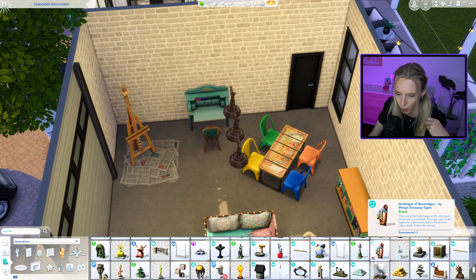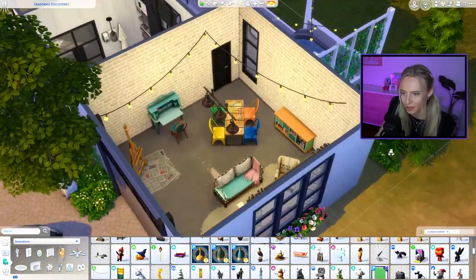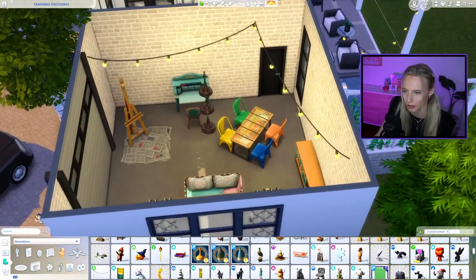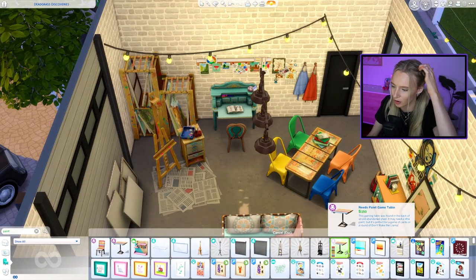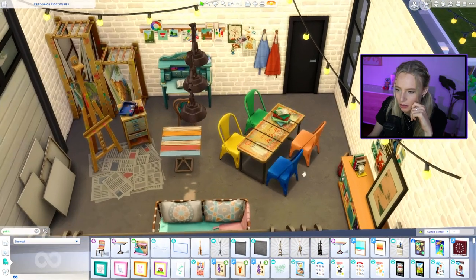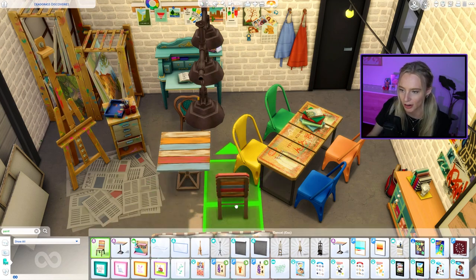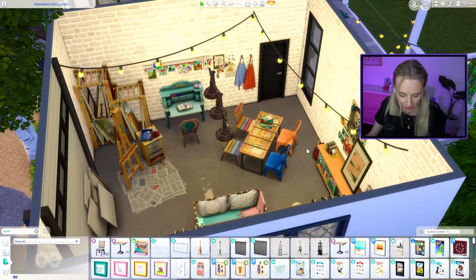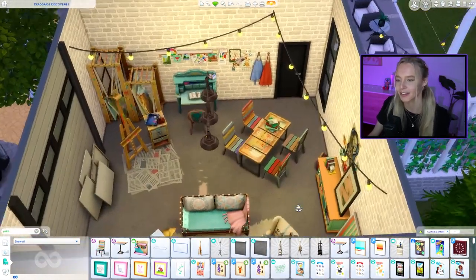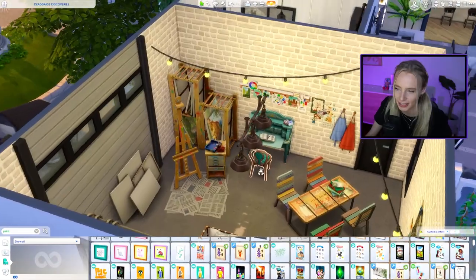I'm decorating with artistic career unlockable items — things like a stack of canvases and fairy lights stretched across the ceiling. I also found the paint-stained table I originally meant to use — it's from one of the kits, the kids' kit — with chairs that look like each one has been individually customized. I swapped in those chairs and they look much nicer and less intense.